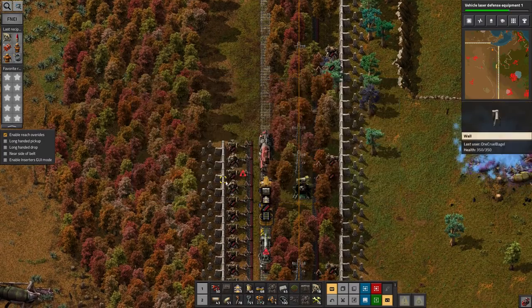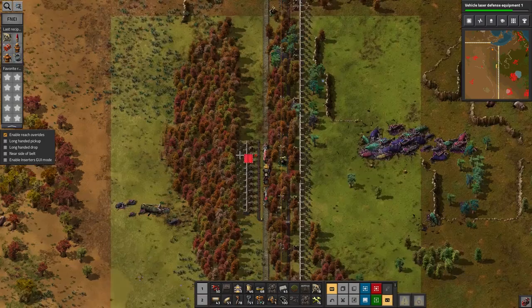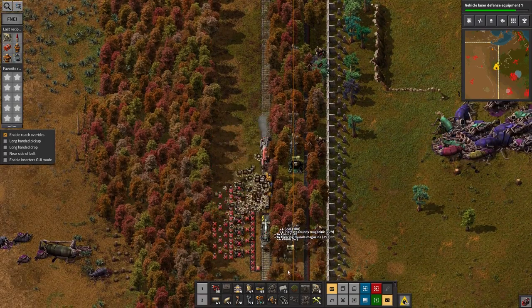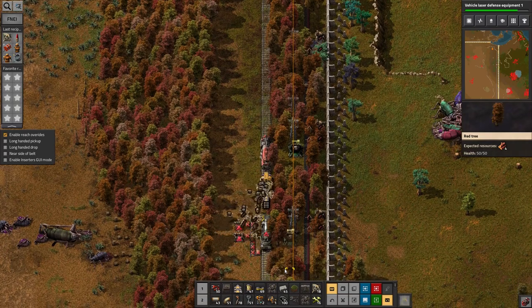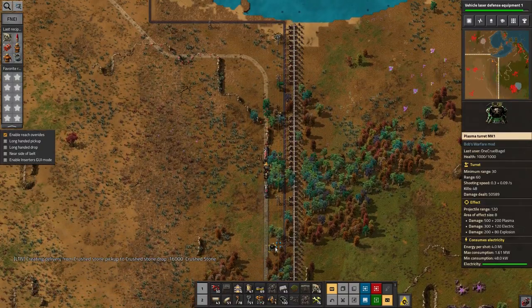I don't have the artillery targeting doobery yet, unfortunately, because that requires the blue circuits, as I showed you. Basically, I just have to let the artillery shoot wherever it wants and hope that it actually shoots the biters I want it to shoot, which kind of sucks.